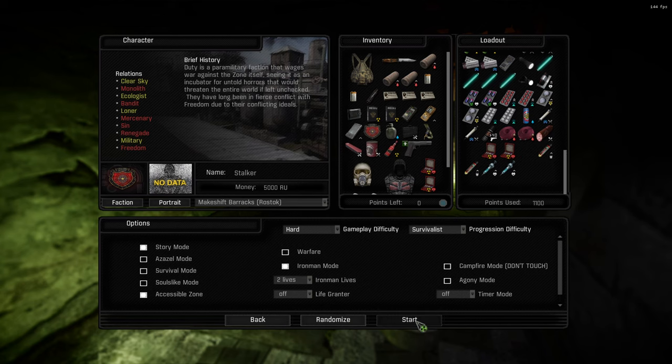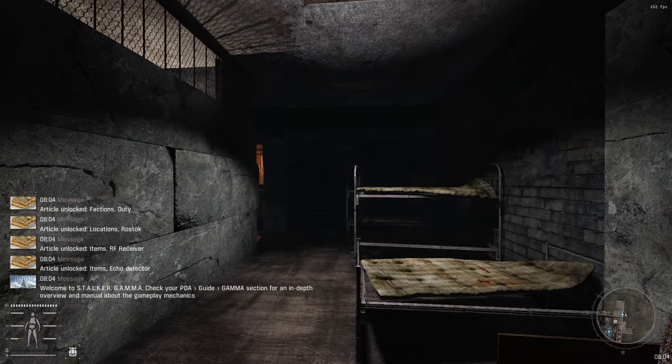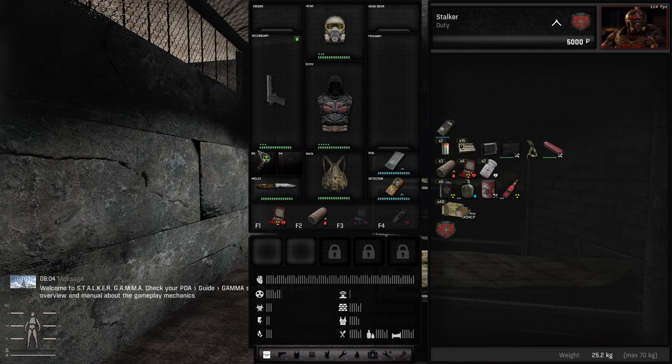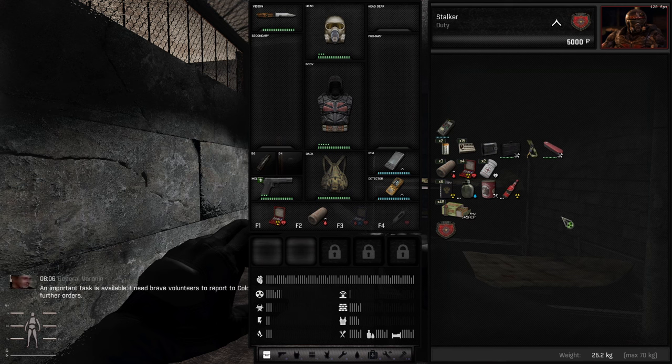Here we are in Rostock. I'll make sure to equip all the gear, move the knife up here, pistol down there, just to make it easier to reach. I generally like my pistol on the one key, and I don't usually use binoculars — I'll try and get a scope as fast as possible.